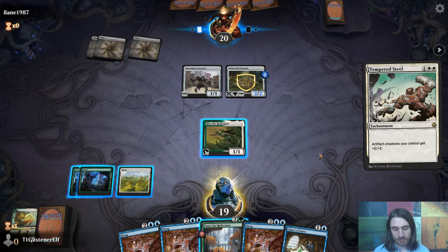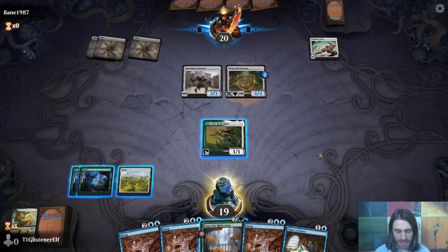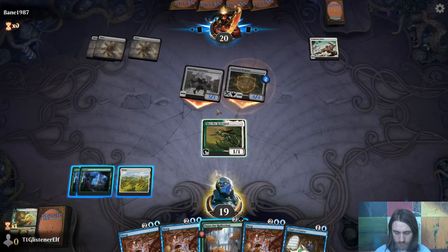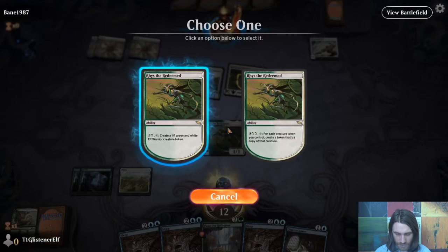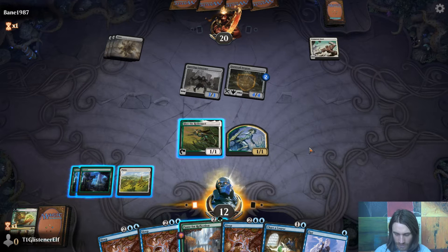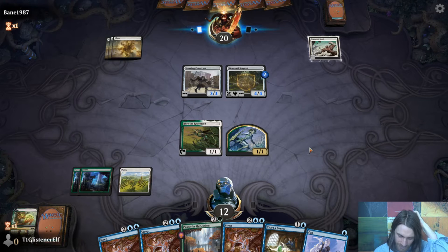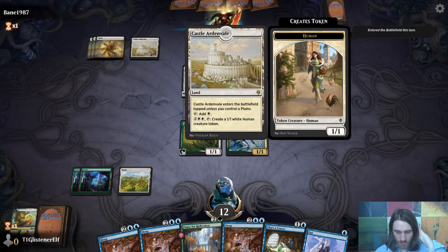Oh, that's a problem. That resolves — that's what this is. That makes a lot more sense. No blocks — take a big ol' hit. Then make a token. This isn't going to be easy. Well, let's pass. Three Sleeps and no blue mana. That just makes humans instead of artifact creatures — no constructs or anything.